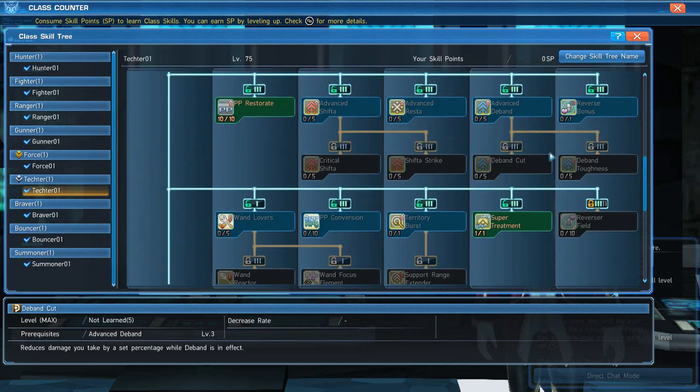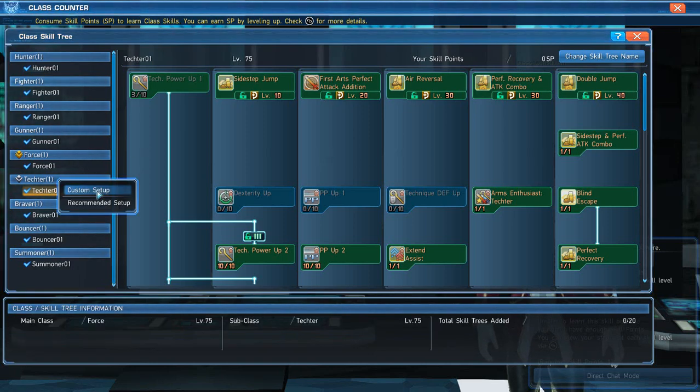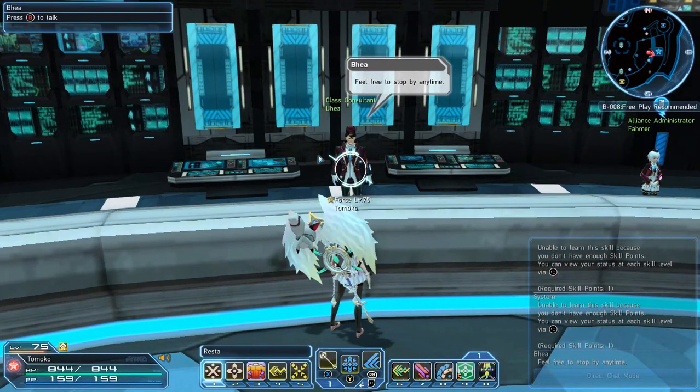That's it for both the Force and Tecker skill trees. You can add a third skill tree if you like. One important note: never use the Recommended Setup — the game will give you the weirdest build. I've had alliance members who did this and completely screwed up their trees, so definitely avoid it.